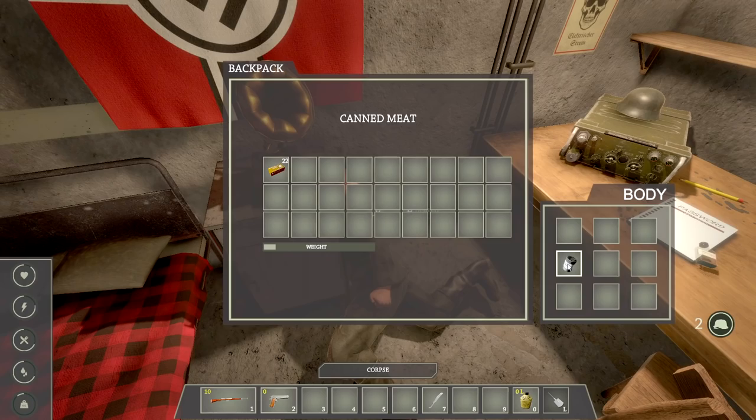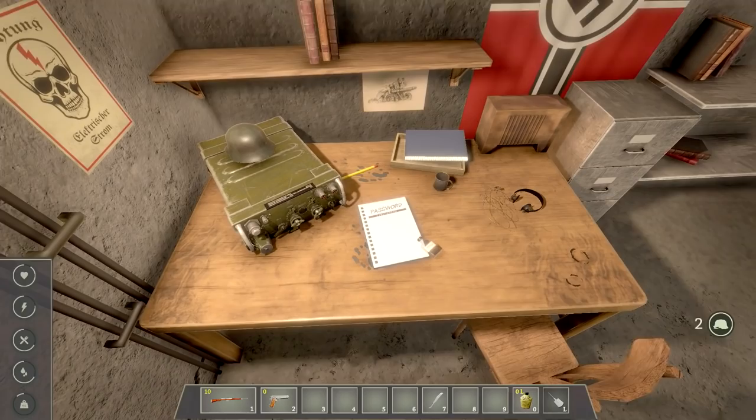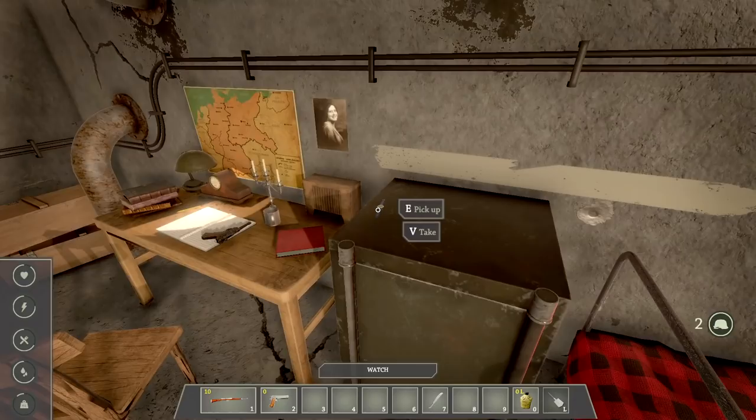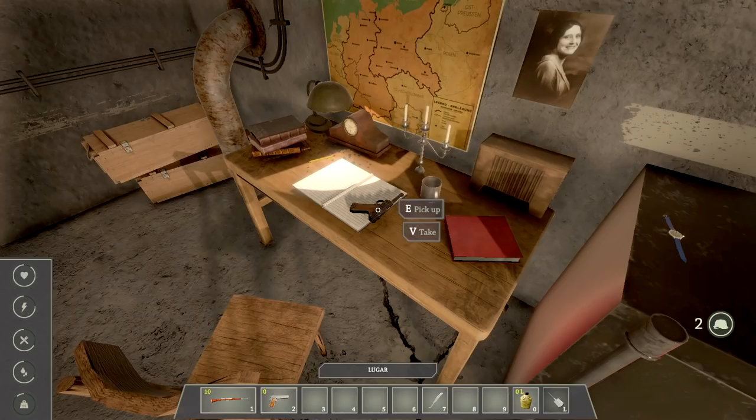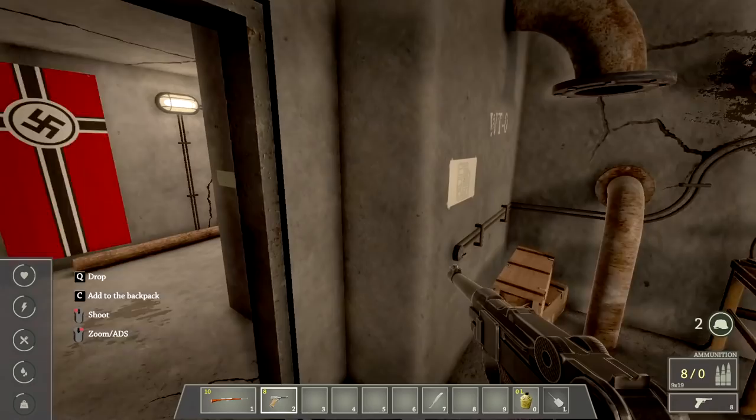We got some canned meat off of him. There's a comms room right here — radio transceiver, password, and headphones. There's a watch, a picture of his mom or girlfriend, and a Luger. I put it in and grabbed it. This gun is empty — I'll put it here for now. This gives me eight more bullets.